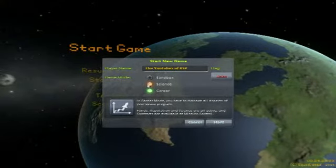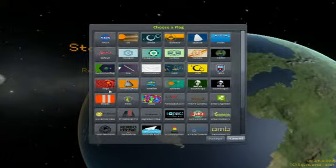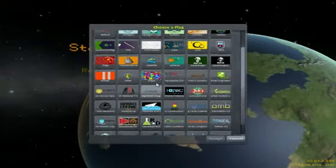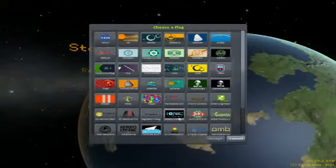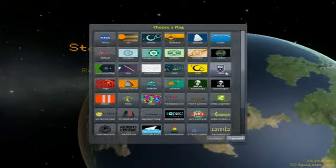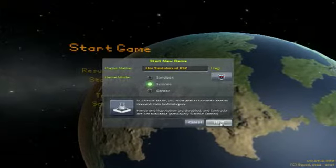Let's choose our flag. There are so many flags and I'm pretty sure you can import your own. I think we're going to go with this one called 'Retro' - I kind of like that. And let's name our save 'The YouTubes of KSP.' Alright, without further ado, let's start The YouTubes of KSP!